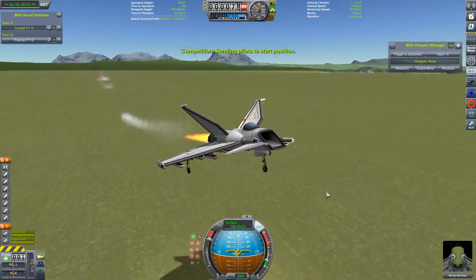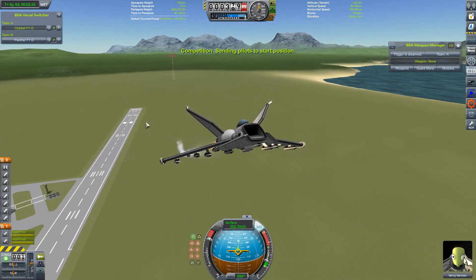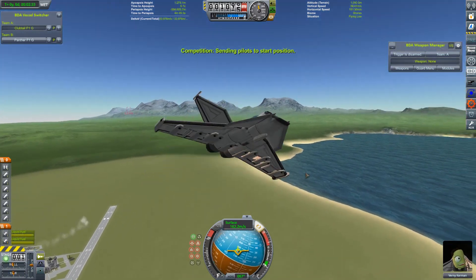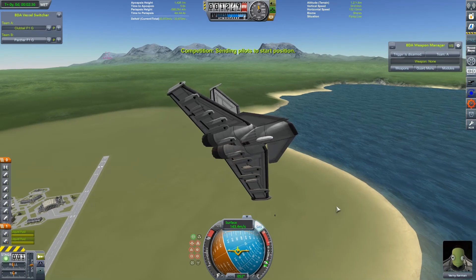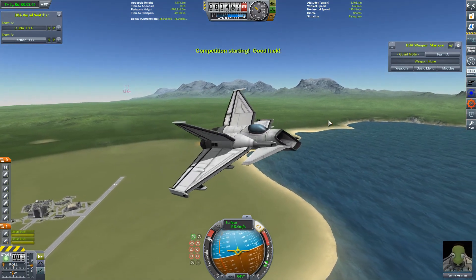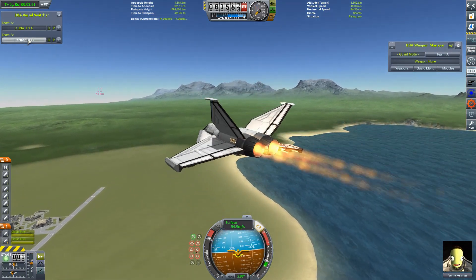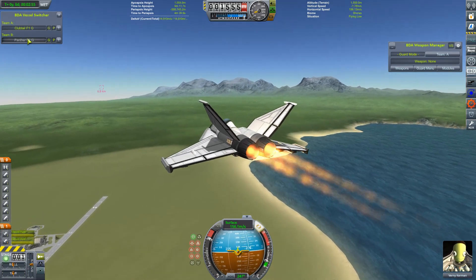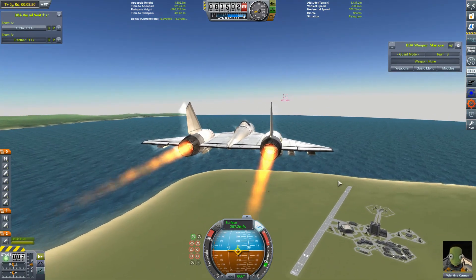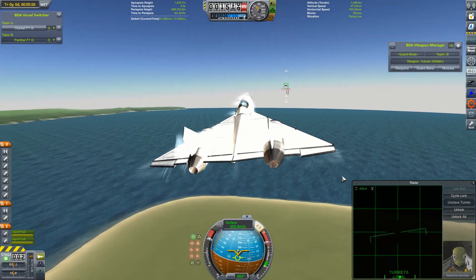Jebediah's probably off trying to give himself a pep talk to get back in the ring — only to find that Vernie Kerman's stolen his Clubtail and is going to fight Valentina herself. One good thing about these craft being much lighter and not weighed down with all those missiles is they accelerate quicker and get out to fighting distance a lot quicker. There we go — the fight starts. Once again it's become pretty formulaic, but no less interesting. Let's follow Valentina in the Panther to see if she's as effective as she was last time.